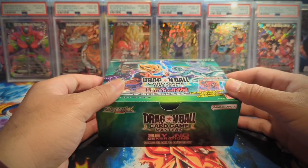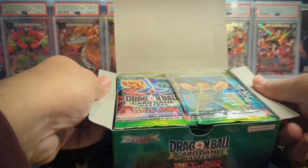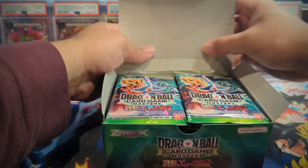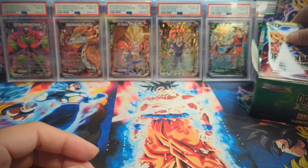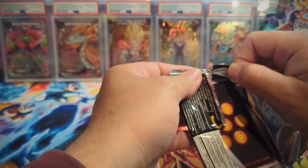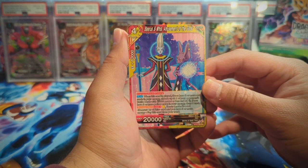I got all the wrapping out of the box. Let's see what we get as our box topper, because you are guaranteed an SR or SPR in the box. We have a Bardock, Heritage of a Legend - just an SR, but let's see if we can get some good hits. From what I've seen in other openings, it looks like Bandai really upped the pull rates. You apparently get like nine SRs and either two SPRs, an SPR and a leader rare, or an SLR - Special Leader Rare.